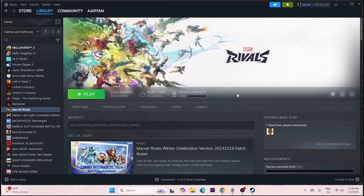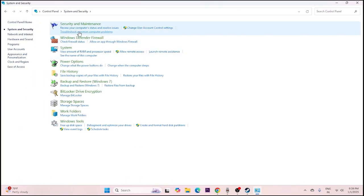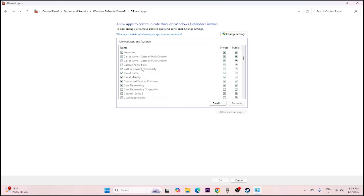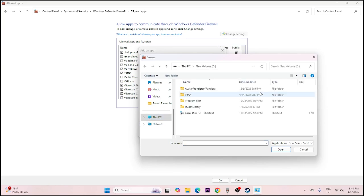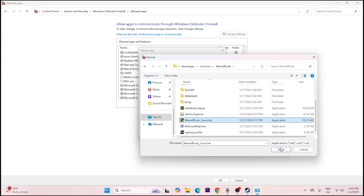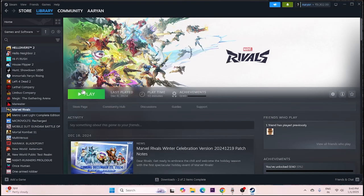Next, allow the game through Windows Security Firewall. Go to Control Panel, then System and Security, then Windows Defender Firewall, then 'Allow an app or feature through Windows Defender Firewall'. Scroll down and find Marvel Rivals, and make sure both checkboxes are checked. If it's not listed, click 'Change Settings', then 'Allow another app', browse to Local Disk D, SteamApps, Common, Marvel Rivals, select the launcher, and click Open to add it.